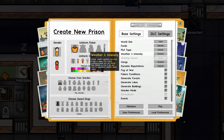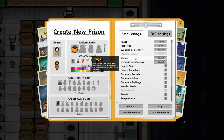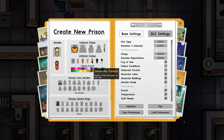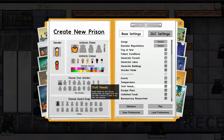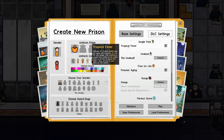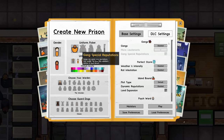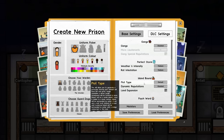We're going with a default plot type. We're not going to have gangs on — it's not the remit of this build. Fog of war will be off for visibility. Fairly conditions on, forests on, lakes on, warden mode on, no buildings. Events will be on, along with staff needs and escape plans. On the DLC side: no tropical fever, no undead, prison aging on, gangs off for now, with low weather and intensity and medium rat infestation.